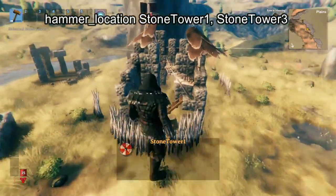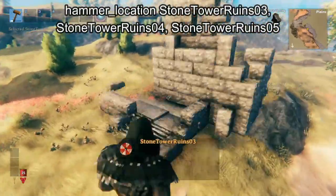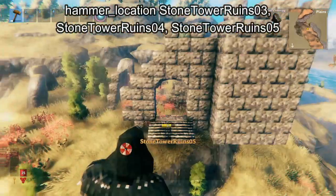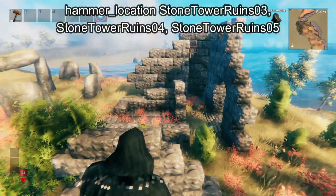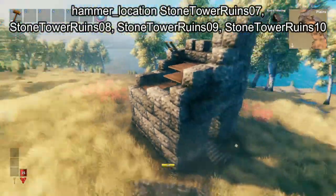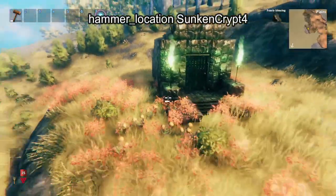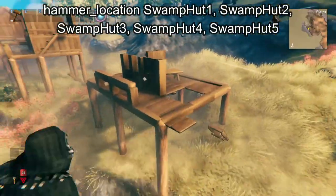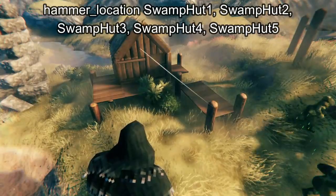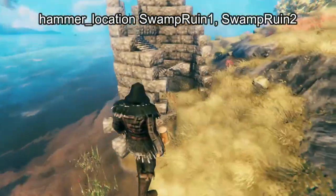Here we have Stone Tower 1 with the goblins, and Stone Tower 3 which is even taller. Here's Stone Tower Ruins 3, Stone Tower Ruins 4 which looks to be the ones used in the mountain, Stone Tower Ruins 5 also in the mountain, Stone Tower Ruins 7, 8, 9, and Stone Tower Ruins 10. Here we have Sunken Crypt 4, which are the iron crypts from the swamp. And here we have Swamp Hut 1 through 5 — Swamp Hut 5 has a Stone Tower component. Here's Swamp Ruin 1 and Swamp Ruin 2.